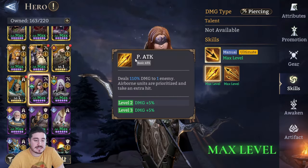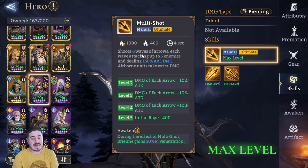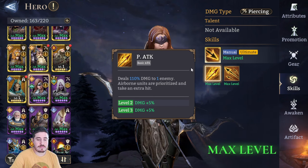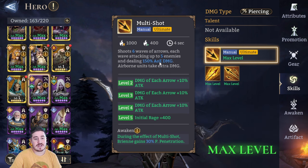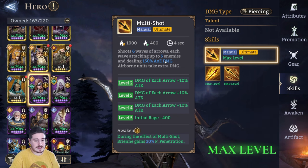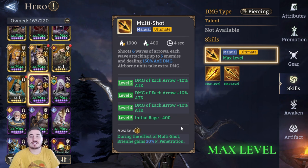She's got an amazing basic and an amazing ult once you get her to A1. Multi-shot: shoot six waves of arrows, each wave attacking up to five enemies and dealing 150% AOE damage. Airborne units take extra damage. So she's got great single target on the basic, and then this big boosted thing when you skill it up — all the way to 150% AOE damage, six rounds of it. That's 900% AOE damage. That's really good. Up to five enemies — she slaps. And then the Awaken 1 during the effect of multi-shot, gaining 30% penetration. It hits so hard.